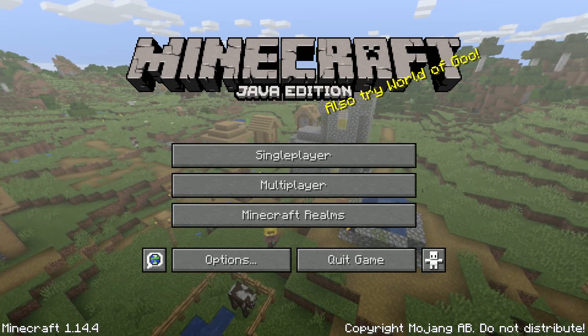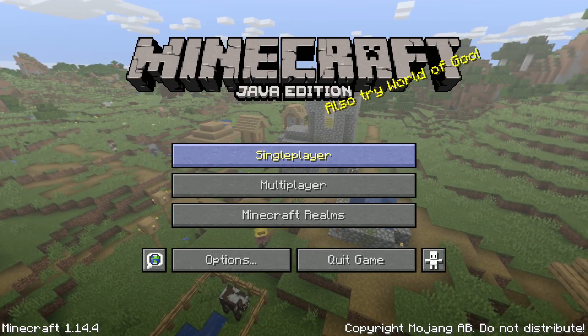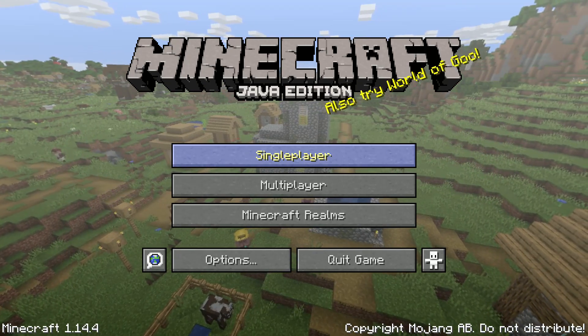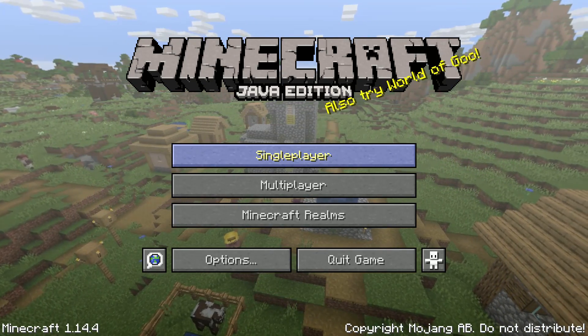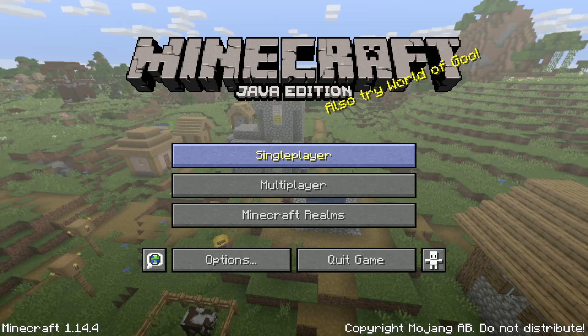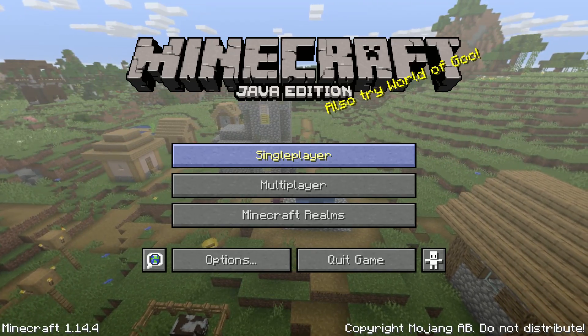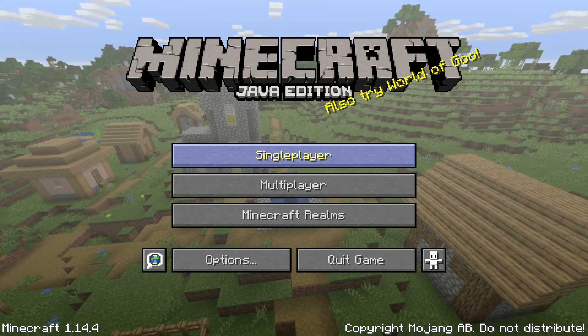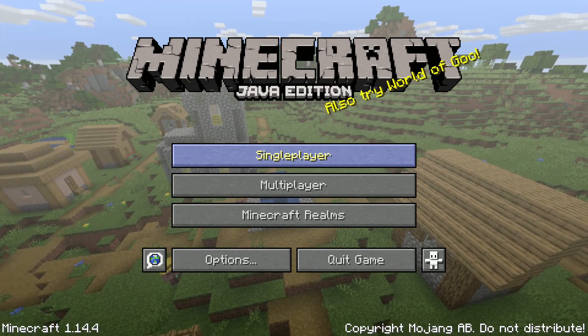Hi, it's Gallops here and welcome back to another video. Today, I'm going to show you how to kill the Ender Dragon with one single hit in survival mode. And you won't believe this, it's in the game files and it really, really works, trust me. All you have to do is create a world right now in your Minecraft.